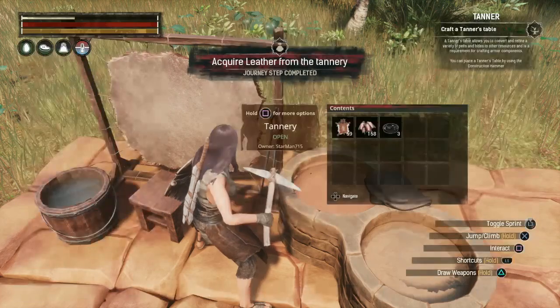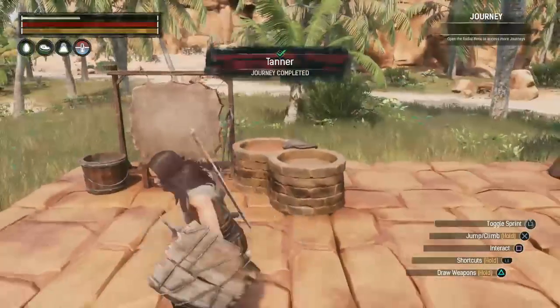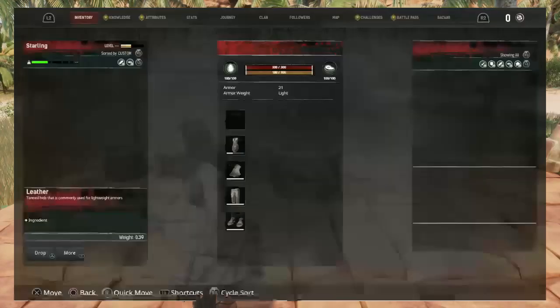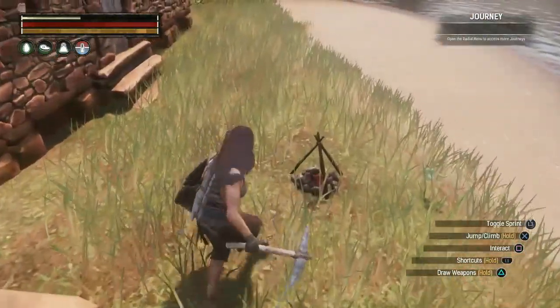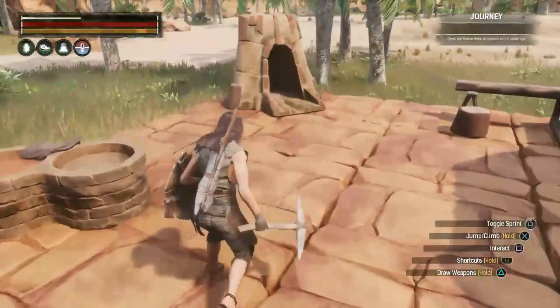I'll acquire the leather from the tannery. I've already got the tanner's table all made, so the tanner journey steps are complete. Let's claim the rewards — that's an improved tanner's table recipe. It's just the recipe, not the real item, but it's something I'll be placing down the road.